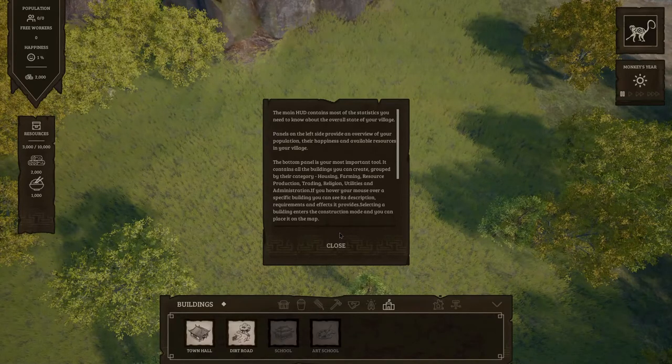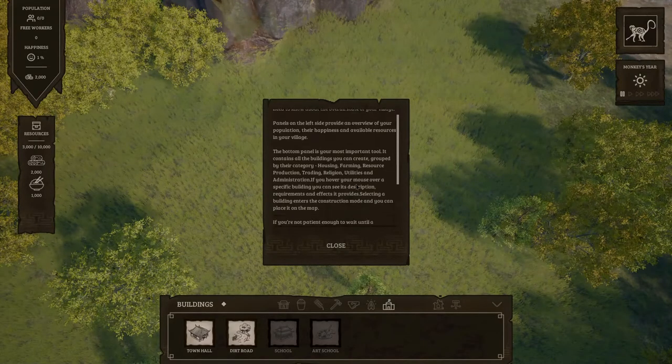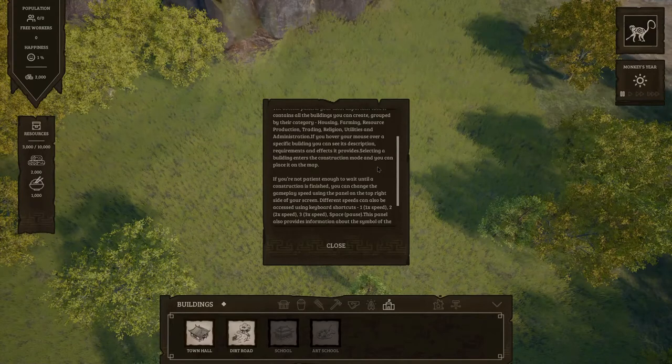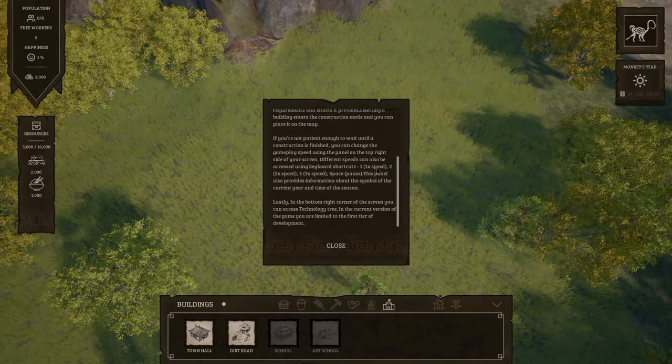Selecting a building enters construction mode and you can place it on the map. Very possible that the developer's first language isn't English. If you're not patient enough to wait until construction is finished, you can change the gameplay speed using the panel on the top right. Different speeds can also be accessed using keyboard shortcuts. In the bottom right corner of the screen, you can access the technology tree. In the current version of the game, you're limited to the first tier of development.